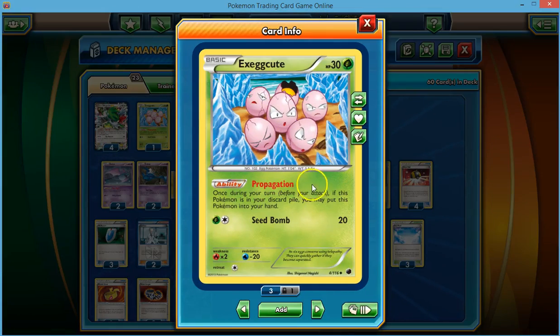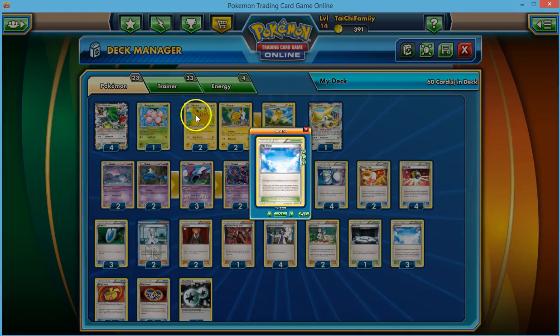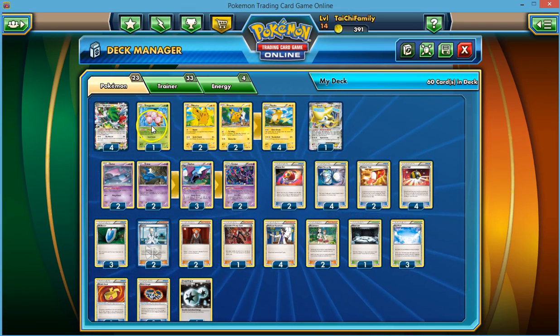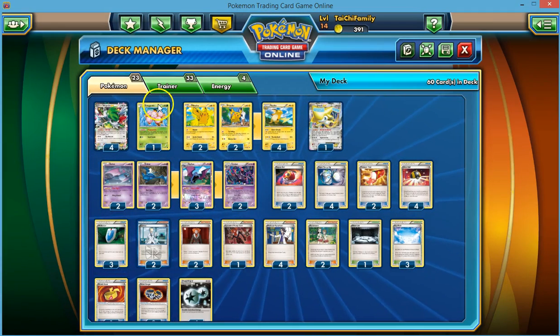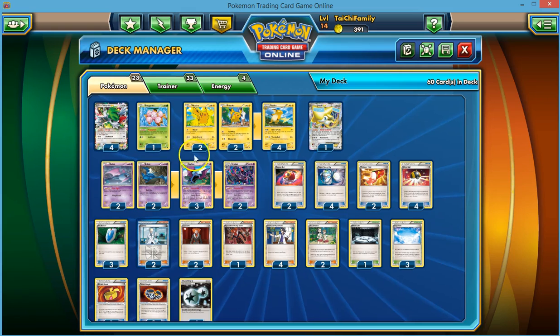Another partner we have is just one Exeggcute, and this Exeggcute will rotate come next season. But until then, we have Propagation — once during your turn, if this Pokémon's in your discard pile, you may put it into your hand. It helps a lot if they bump the stadium, which they're going to try to do, because if they don't, you're just going to keep hitting them for 180 or 190. We can get him in the discard pile, put him on the bench, and if they bump the stadium, we can always Repropagate him back into our hand and put him back down once we've got another Sky Field ready. That's almost guaranteeing you're going to have six on your bench. Some people even play two of these, but I just chose to play one because I've got so many other Pokémon.